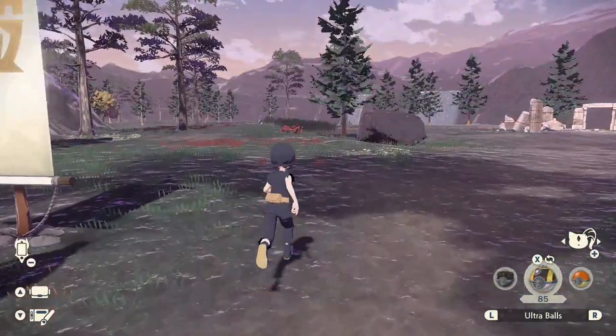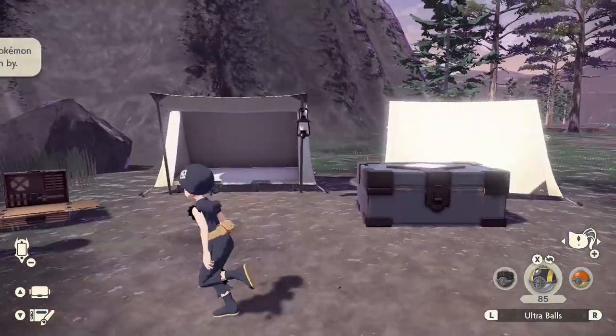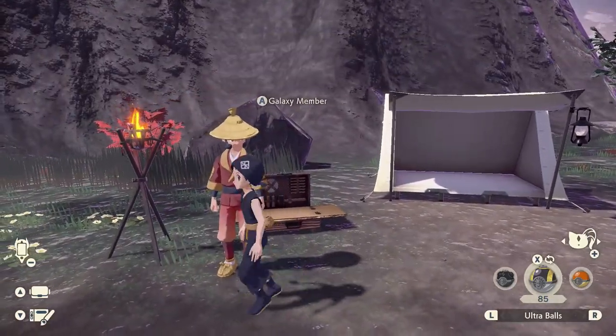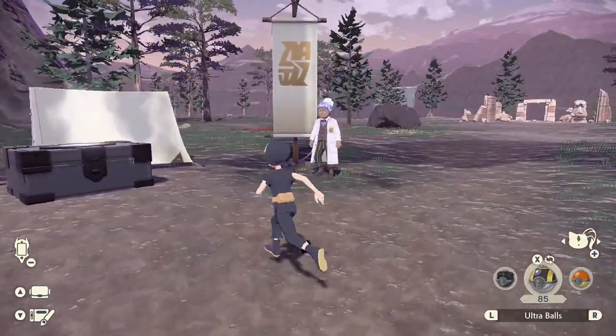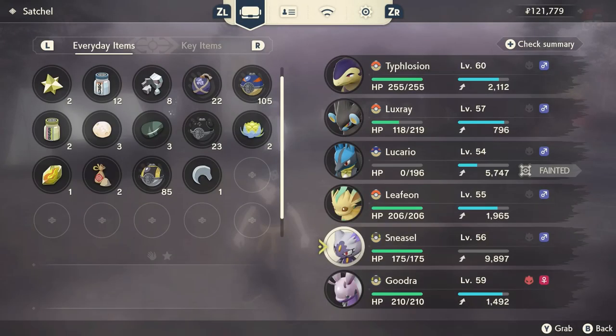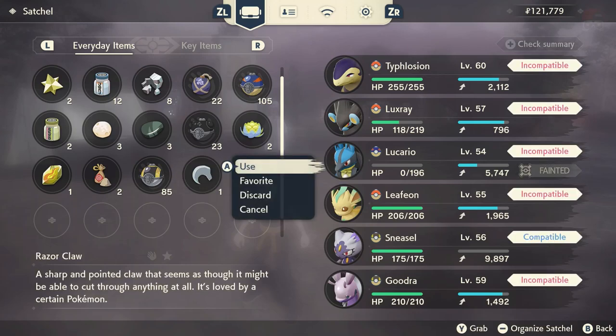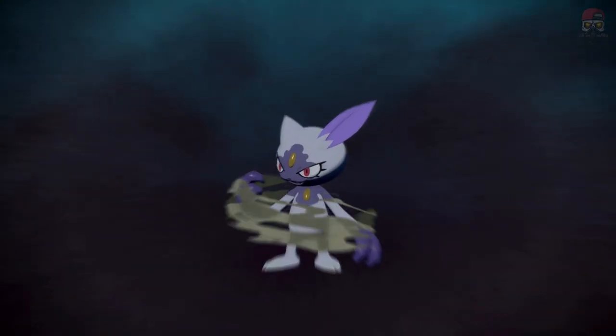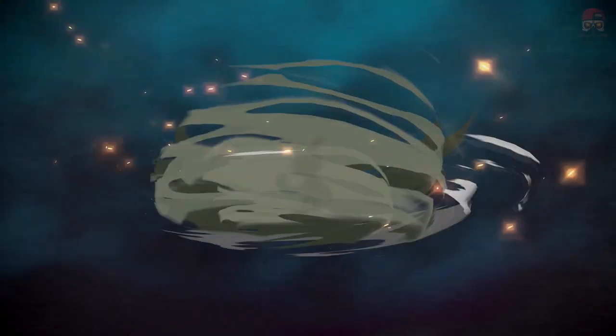So once you do get that Razor Claw in hand, what you're going to want to do is get your Pokemon into your party — go see either the Galaxy member at the camp or go back to the pastures in Jubilife Village. Then head over to your pouch, grab your Razor Claw, and use it on your Sneasel. When you do that, it will ask you if you want to evolve it and it's going to evolve. It's really that simple.